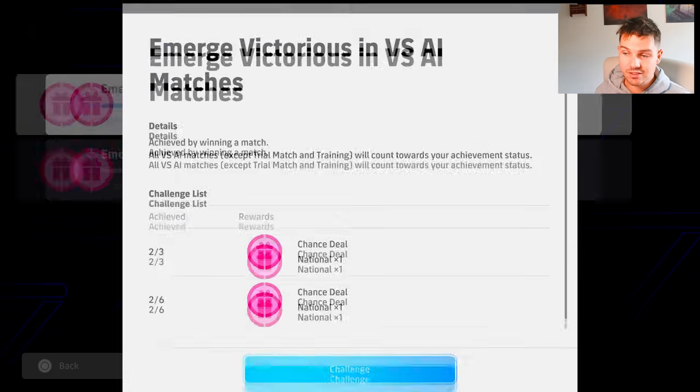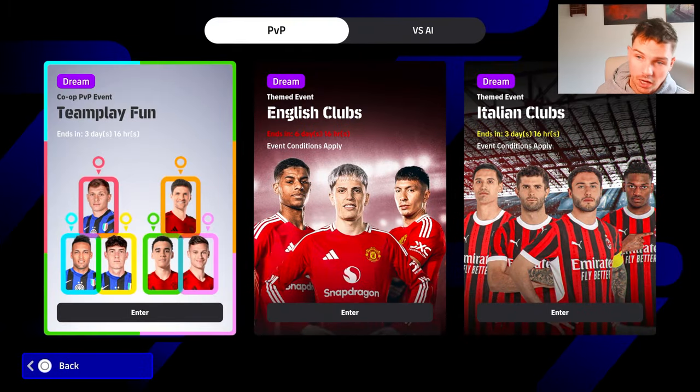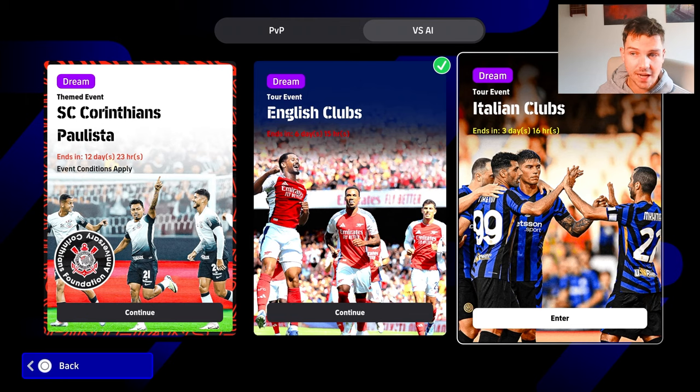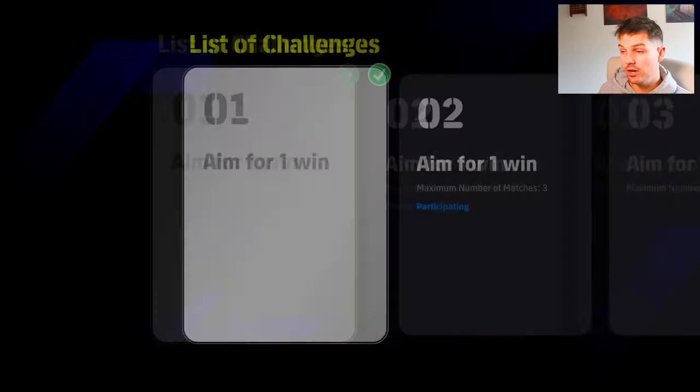You can also double dip with this as you go up. You need to get six wins in total but it doesn't matter what event you do. You can do it while you're unlocking the English club one which gives you the player of the week. You can do the Italian clubs or the Corinthians ones as well — it doesn't really matter, you're still going to be earning everything.